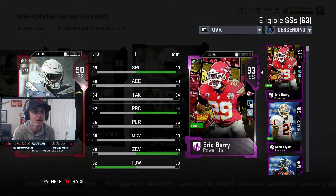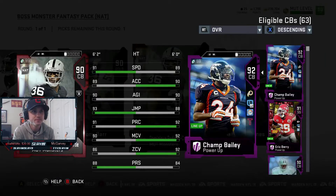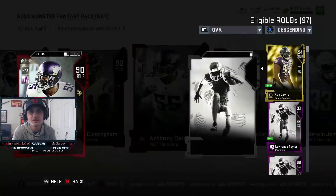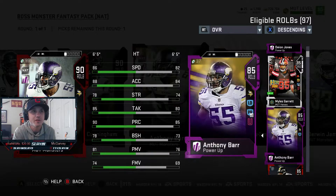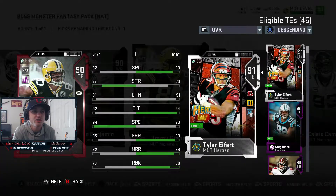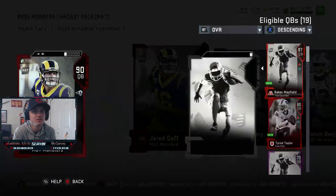Also 90 DRC and a 90 Derwin James — they all look pretty good. Let's compare a couple of them. I have Eric Barry — Eric Barry is better, but he's close. If you don't have Eric Barry, his zone coverage is a lot lower but stat-wise he's pretty close. DRC has 91 speed, that's pretty good, but low zone. Anthony Barr has 86 speed — I'll end up getting him to 87, I already got his power up. I've had it since the beginning of the game, I'm definitely looking forward to that. Jimmy Graham looks pretty good too.